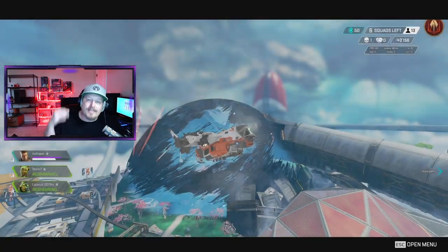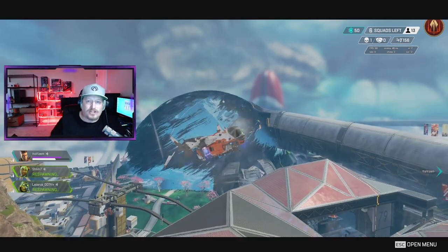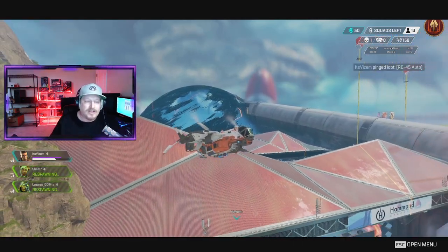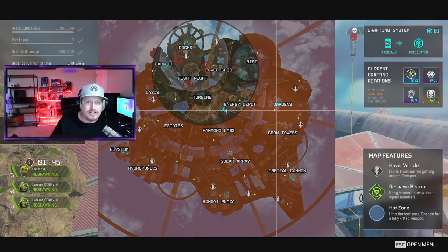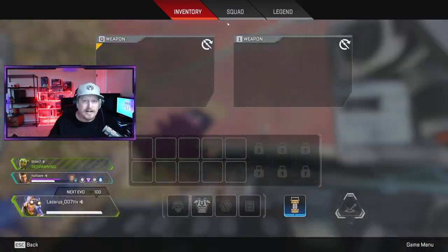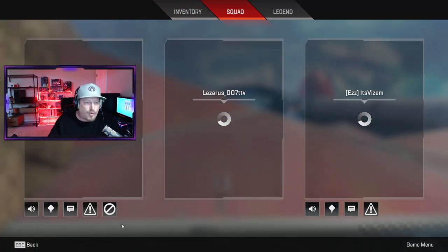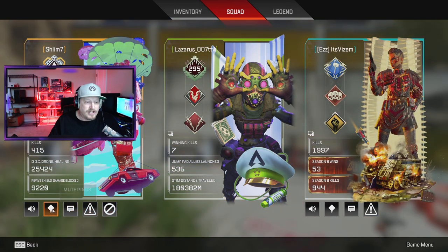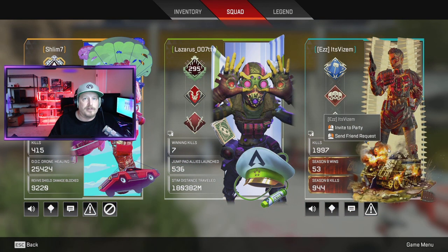But in the instance that you may want to mute your teammate, it's not exactly straightforward on how to do that. So what you're going to do is hit tab or whatever button you use to open the map. You're going to go to your inventory button, you're going to click on squad, and from this screen you can easily mute any communication from your teammate that you would like.